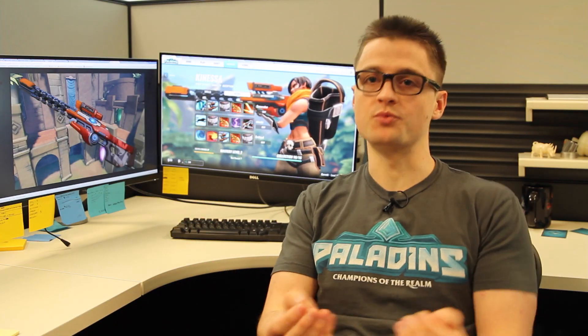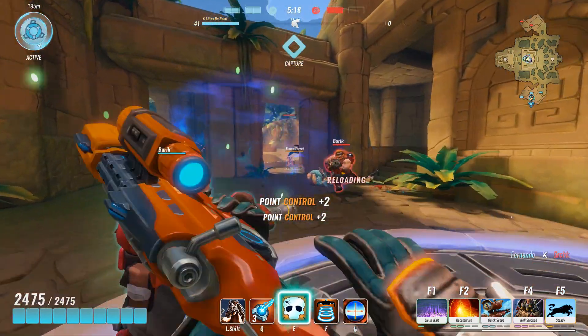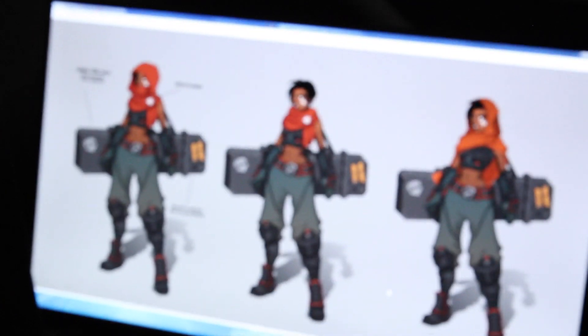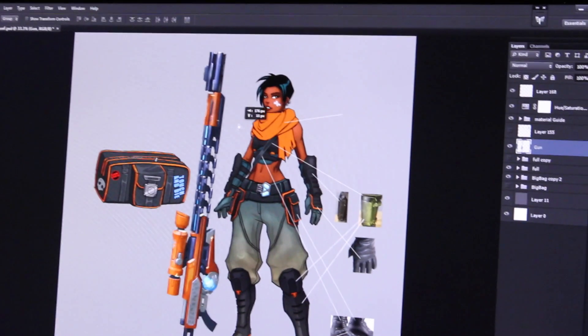Having all the departments work — the animation, the VFX — having it all line up and just culminate in something that feels awesome and fun to play. To get it ready for 3D development, we just want to try to make a clean, easy-to-read concept and have clearer material definitions of all the different parts of her outfit.